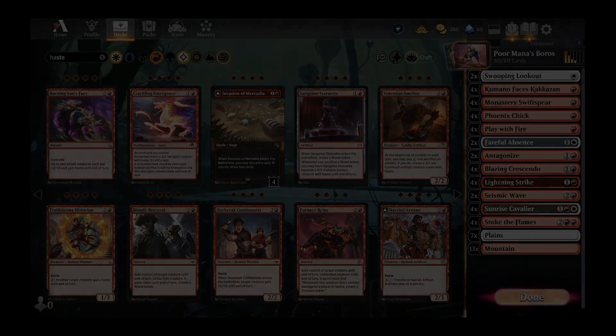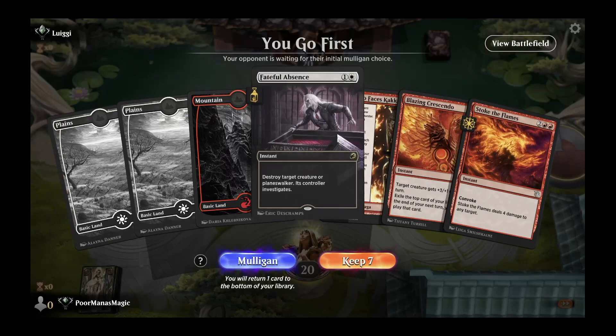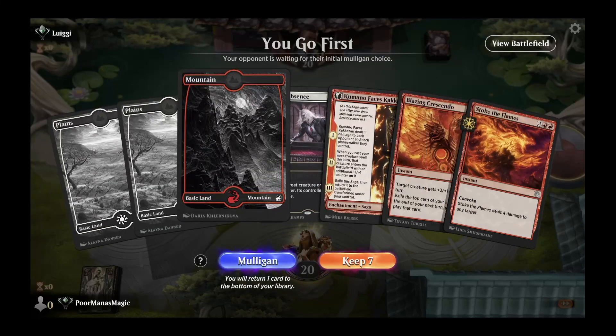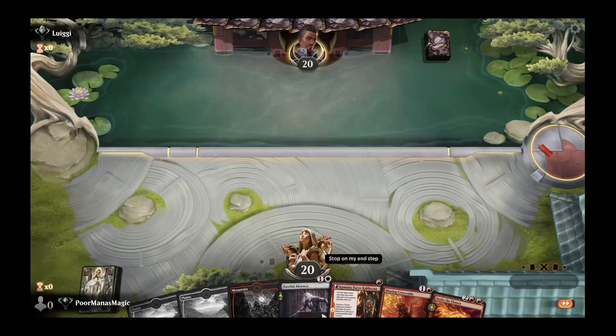Game 2, on the play against Luigi. We have a turn-one Kumano, which isn't super effective on turn two, and no creatures guaranteed in hand — but we do have some potential removal on turns two and three. When Kumano flips it gives us a fourth land for the convoke cost. It's not the best hand, but I really don't like mulliganing unless it's absolutely hopeless, so we'll give this a try.